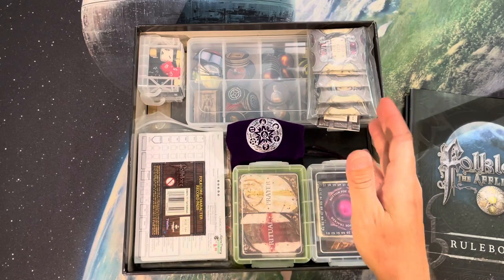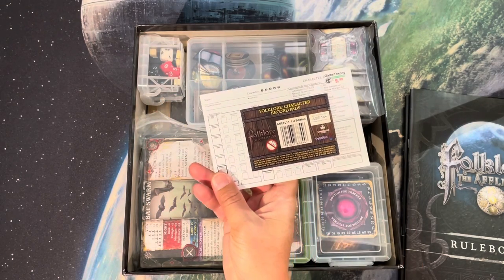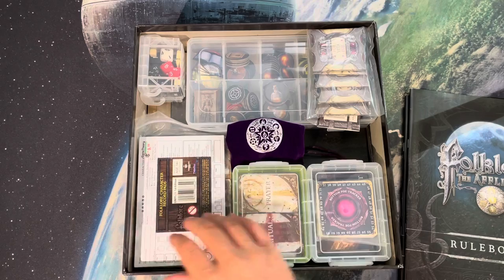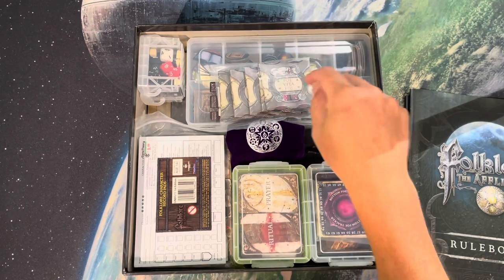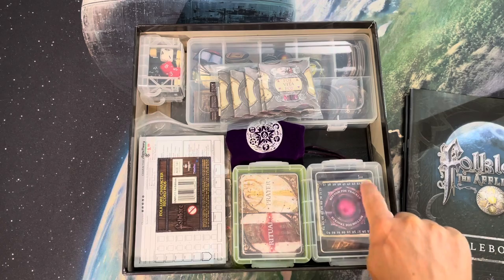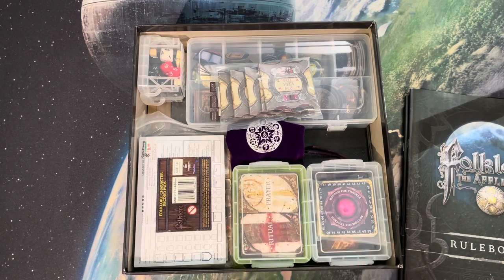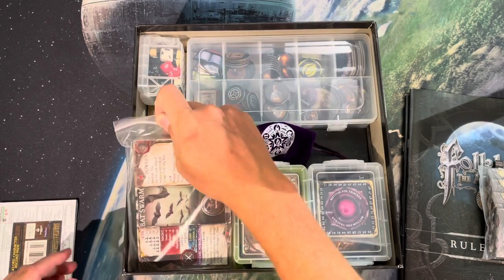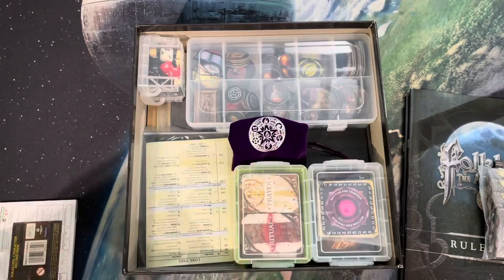The rulebooks are on top - pretty obvious. These two things are what I added after purchase: character creation sheets you could print yourself, and these trackers for vita and power points. You're supposed to be sliding a point up and down on your character card, but with numbers this close together I said no - these trackers were a must-have before I'd play.